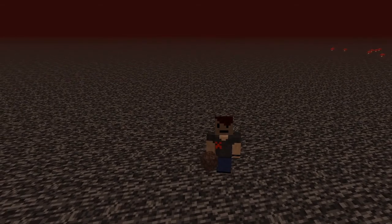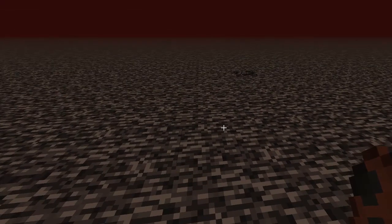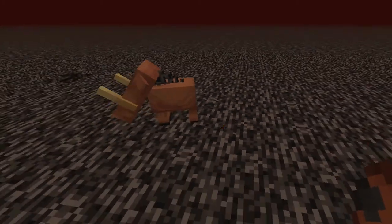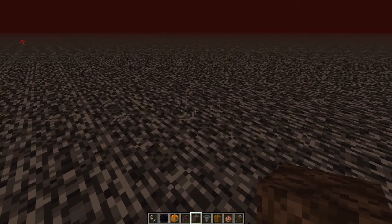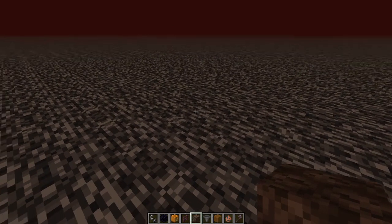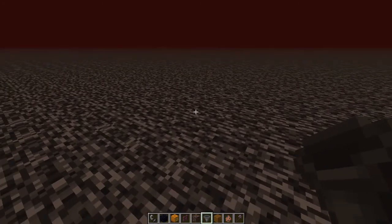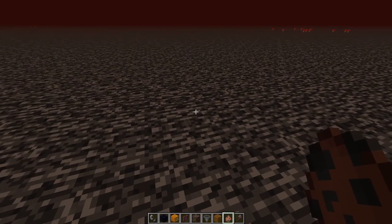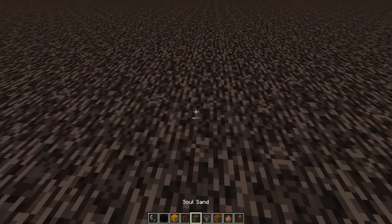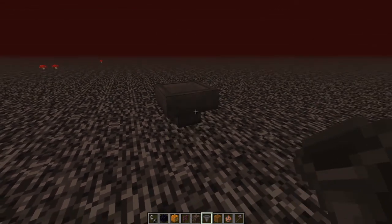The first farm I want to build is a hoglin farm. Hoglins are pigs that spawn naturally in the crimson forest biome of the Nether. Normally when I build farms in my survival world I use designs I find on the internet, but this time I'm going to design this hoglin farm from scratch. I know that hoglins killed by fire drop cooked pork chops rather than raw ones, and I've developed a collection system with hoppers at the bottom.